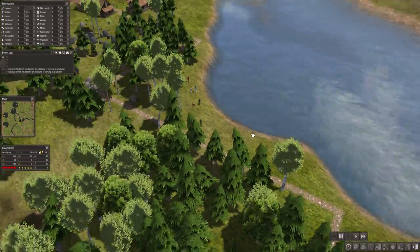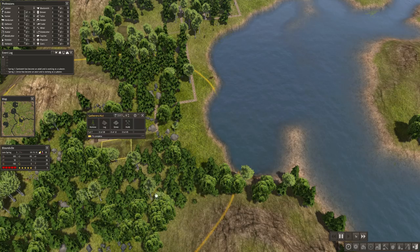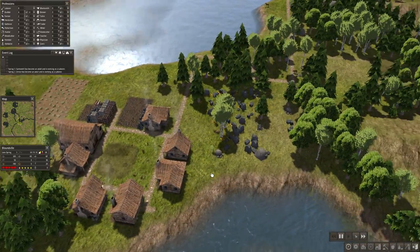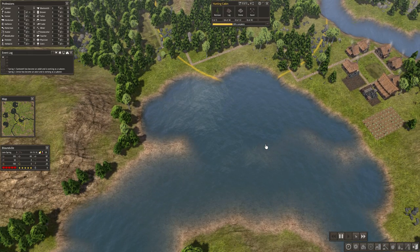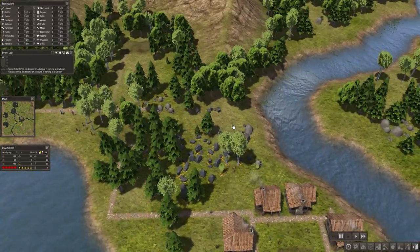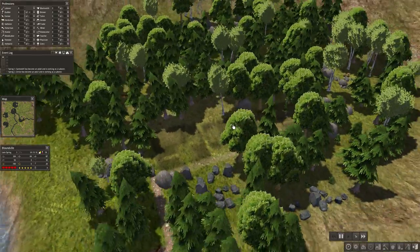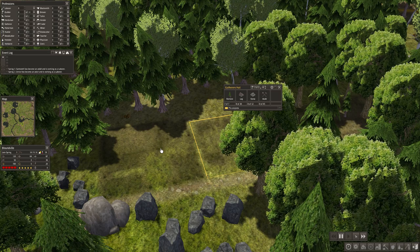Your main focus should be farms, getting more berries from your gatherers' hut, and getting hunting cabins so you can get venison and deer meat — and also leather, which you can create clothing from. Since what we started with was chickens, and chickens are another good source of food, but they don't produce leather — they produce eggs.